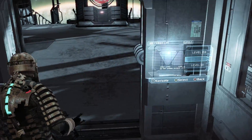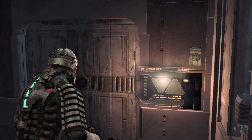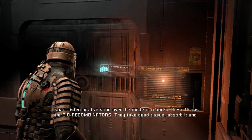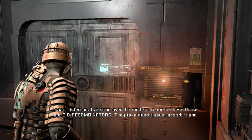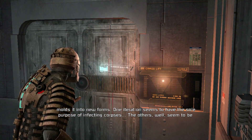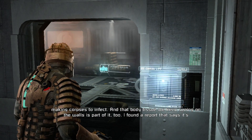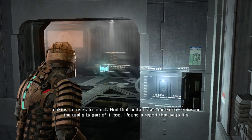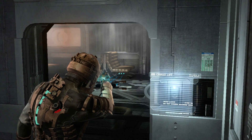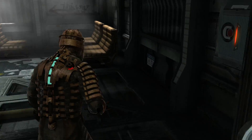Which way do I have to go? I have to go down. This is actually the first time we can actually choose which way. Isaac, listen up - I've gone over the med-sci reports. These things are biorecombinators. They take dead tissue, absorb it, and mold it into new forms. One iteration seems to have the sole purpose of infecting corpses; the others seem to be making corpses to infect. And that body tissue we keep seeing on the walls is part of it too - it's a habitat changer. So we learned what these things are: biorecombinators, essentially taking dead flesh and bringing it back to a specific form.